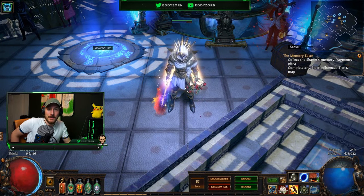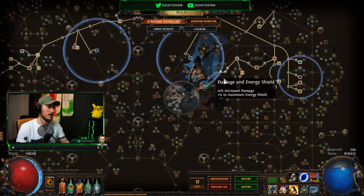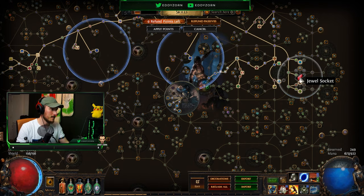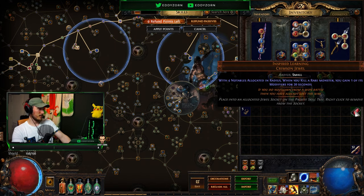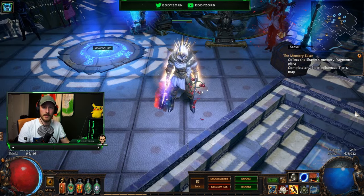Hey, what's up guys, welcome back to a new video. Today we are taking a look at this little jewel called Inspired Learnings. It's very expensive, so if you are new or anything like that, this might not be the jewel for you. It costs around 27 exalts.